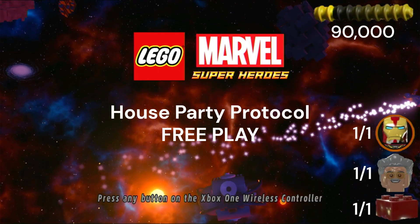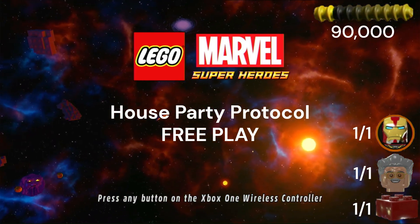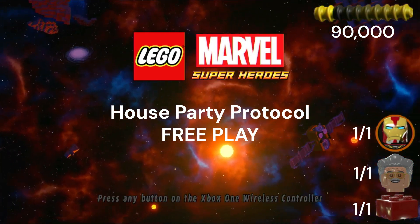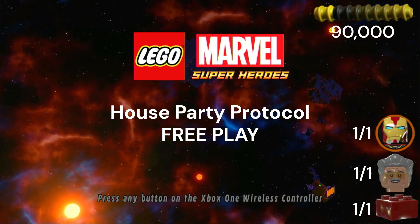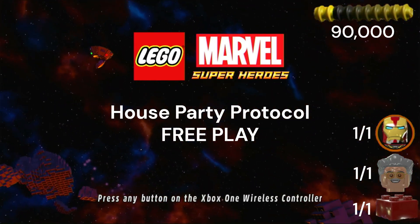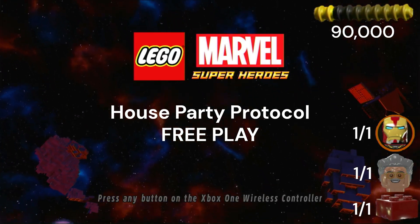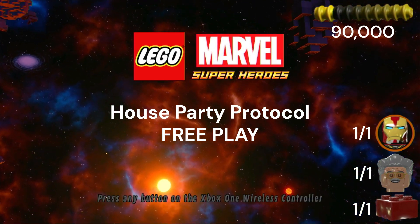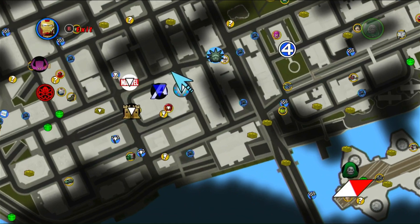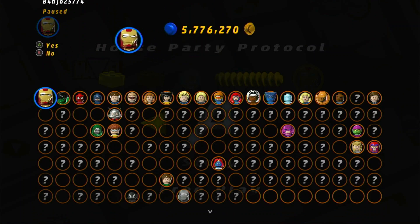Welcome back to Lego Marvel Superheroes. This is House Party Protocol free play. You'll notice a couple things here - as per usual with these Deadpool mission free plays, which we've now done a few of, this will be the last one for a little while. The 90,000 for True Believer is already grabbed from story, but you'll notice one character token which looks like a version of Iron Man, and we'll also be saving Stan Lee in peril and getting the one red brick. The red brick for this level is the 10x stud multiplier.